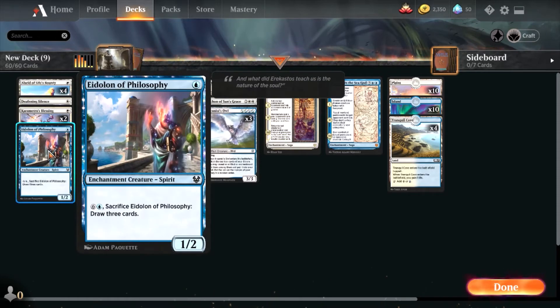This creature here is Eidolon of Philosophy. I'm sure there's a better card out there for this slot. It's an enchantment creature, but the sacrifice cost is way too expensive — seven mana plus an extra mana to cast it just to draw three cards. I kept one of them because you sometimes need to draw cards, and you could put All That Glitters on it as an unexpected move, but I'm sure there are better options.